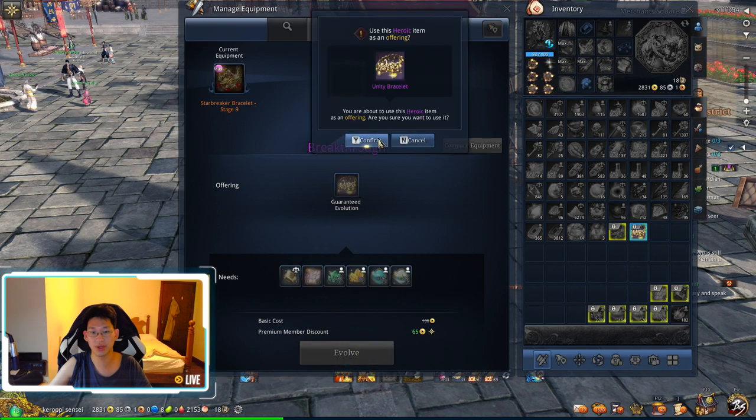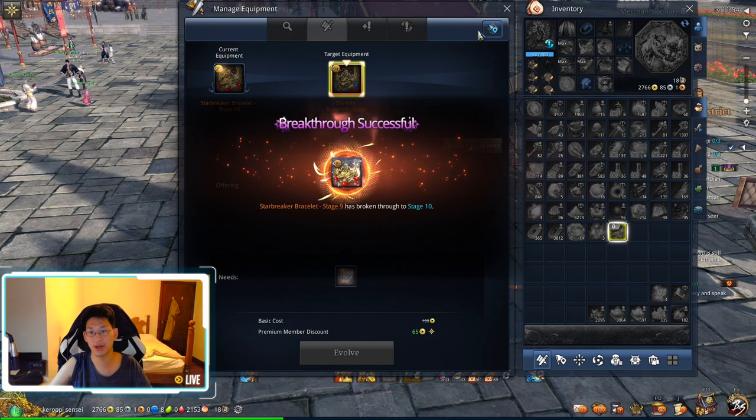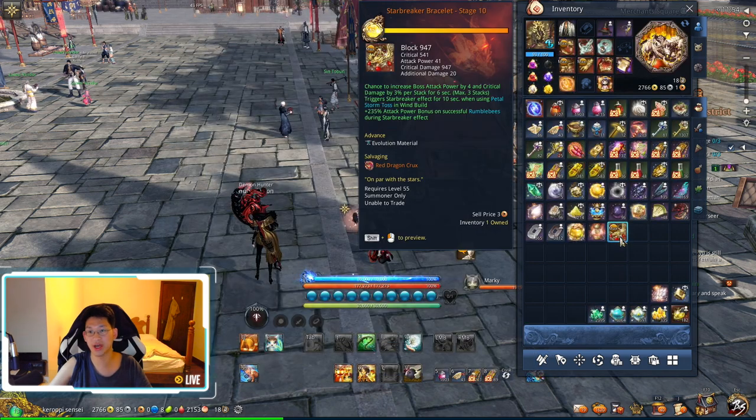Now that we have our Unity bracelet we can use it and do our breakthrough. Let's do the breakthrough — boom. We have successfully maxed out our Star Breaker bracelet!